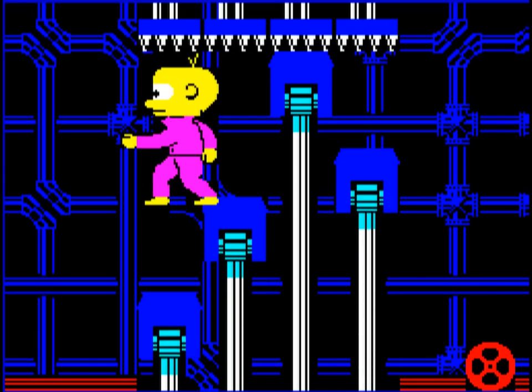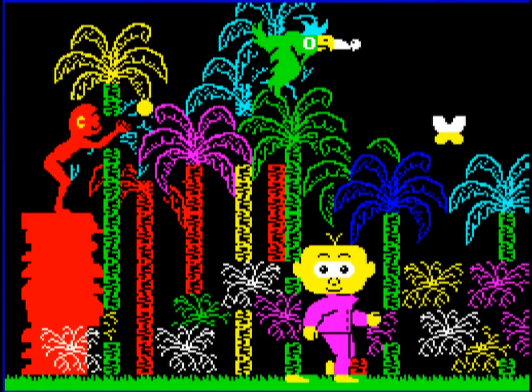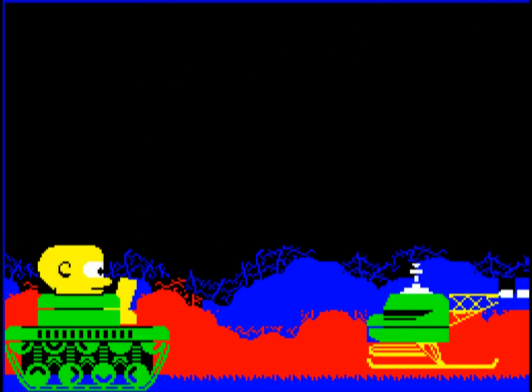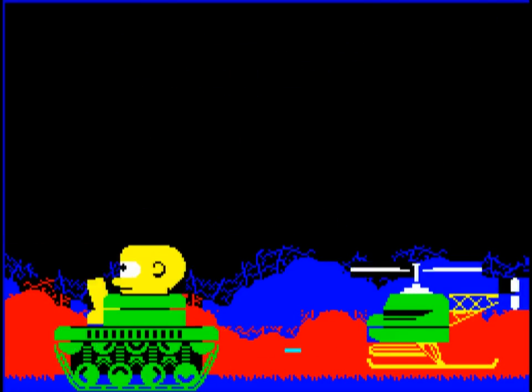You're set a number of puzzles to solve, in a factory, a jungle, an art gallery, and on a battlefield. All require the timing of a superhuman, apart from the battlefield which requires the look of the devil on top.